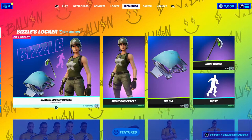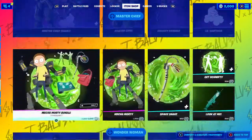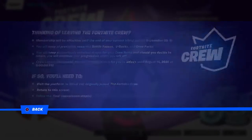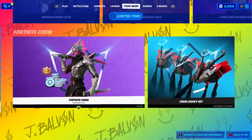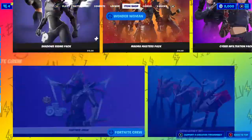So if you are a Fortnite Crew member, you should just have to restart your game. You're just going to the Fortnite Crew menu, then just inspect the items and you should get it. And if not, just restart your game. And obviously, if you're not a Fortnite Crew member, you can join it for $12.